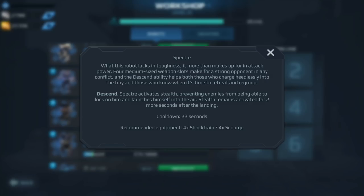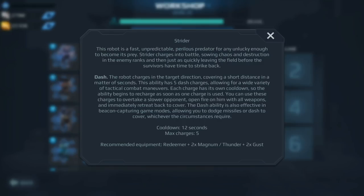Following the Spectre we have the Strider. I mentioned it briefly when talking about the Kumiho — I'm starting to see more Champion League players run the Strider, the Hellburner, and the Pursuer. Those three are great at getting beacons. If I had a choice between the Strider and the Kumiho I'd go Strider because of the five dashes. But just like the Kumiho, I don't think I'd get it all the way to MK2 — you're not getting more dashes or more damage, you're using it strictly to get beacons. Definitely invest in it for that purpose.